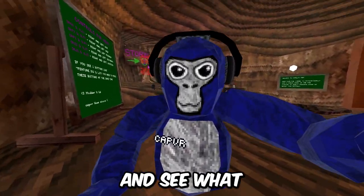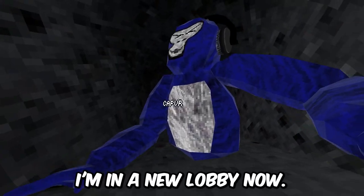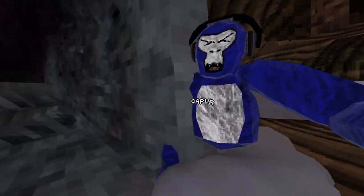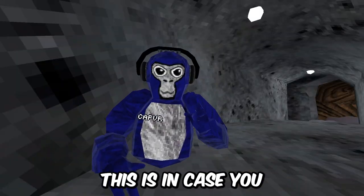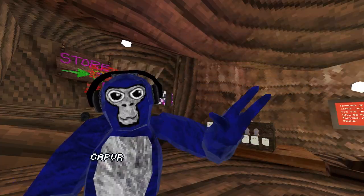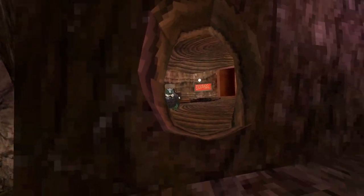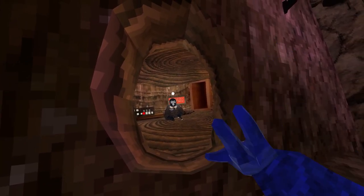I'm about to join a public lobby and show you what this next mod does. Network triggers are on, which means if I walk over here it disconnects me. I'm in a new lobby now, and when I disable network triggers I can walk over here and it won't disconnect me from the lobby.